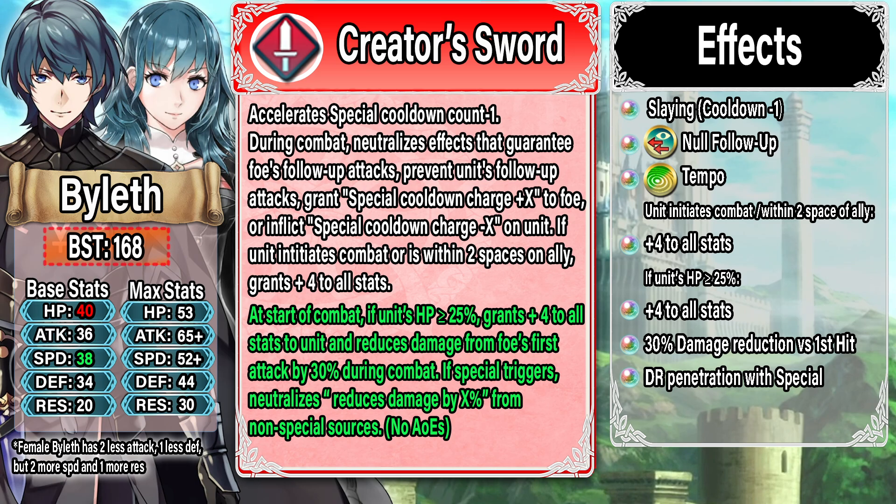The 30% DR is very good because typically you don't want to get hit twice — with No Follow-up built into your weapon you want to be stacking enough speed so you're not hit twice. But this is where it gets stupid: if a Special triggers, it neutralizes and reduces damage by X percent from effects from non-Special sources — it doesn't work with AOEs, which is typical. Essentially you're getting damage reduction piercing — like a Lethality or Dead-Eye or Special Spiral 4 effect — right in your weapon. That is so ridiculously powerful, similar to what we just got with Spring Carla.